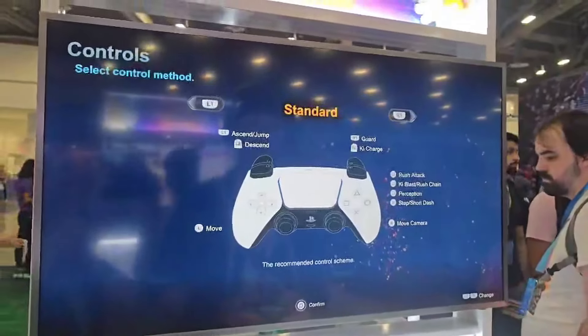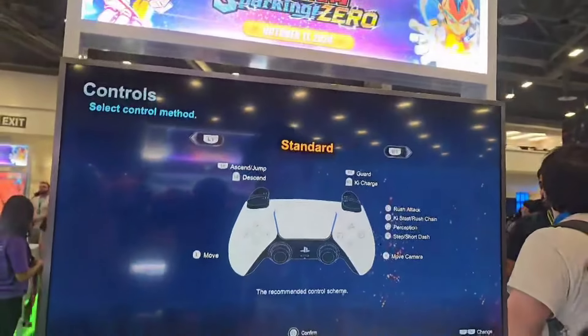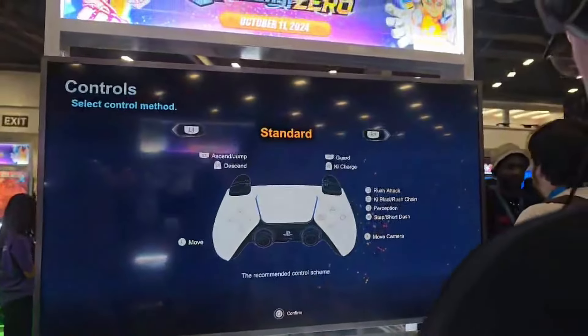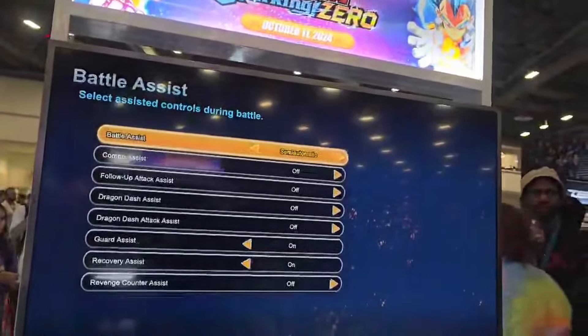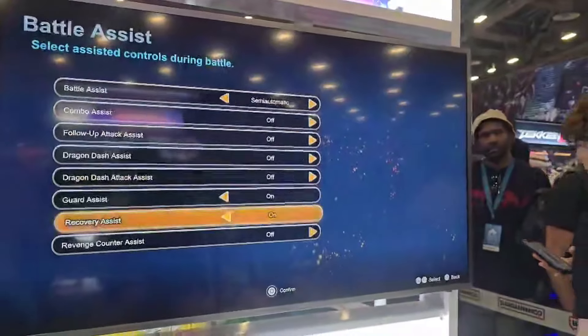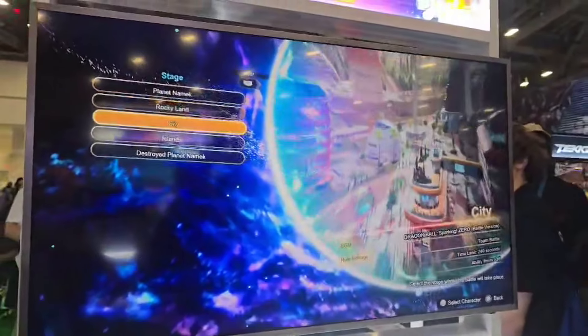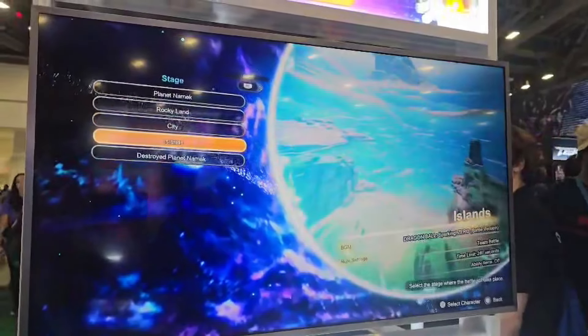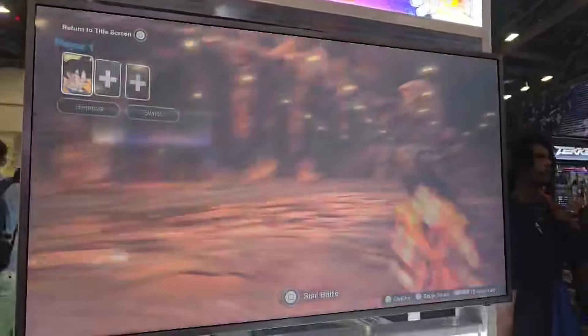What's going on guys, J Kun Prime here. I am just back from Evo, still sifting through a bunch of footage, but I told you I had more videos with live footage of early access stuff from Evo. This video is all about Dragon Ball Sparking Zero. The people at the Bandai Namco booth were kind enough to let us come in, check it out, and get some footage of the game, which you're seeing on screen right now.